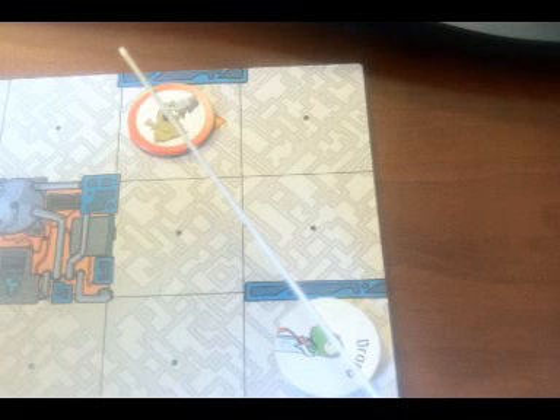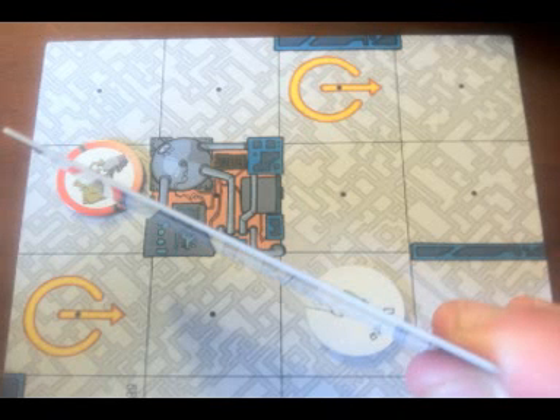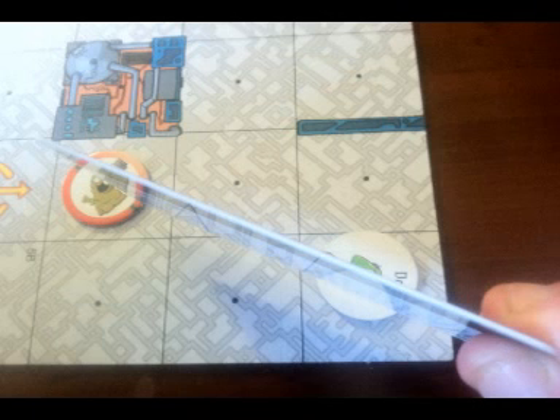Next, you check line of sight. This is done by drawing an imaginary straight line from the attacker's space's center dot to the target space's center dot. The line may not go through a wall or infrastructure, and it may not pass directly through the center dot of an occupied space. If the line goes through a wall, infrastructure, or the center dot of an occupied space, line of sight is blocked. Otherwise, you have line of sight to your target.